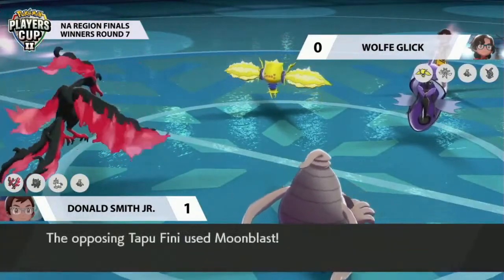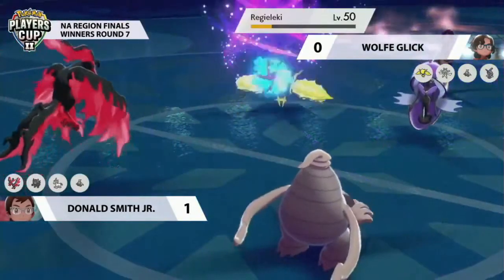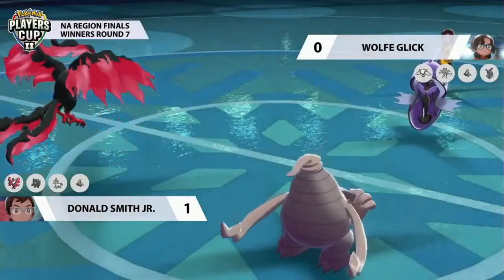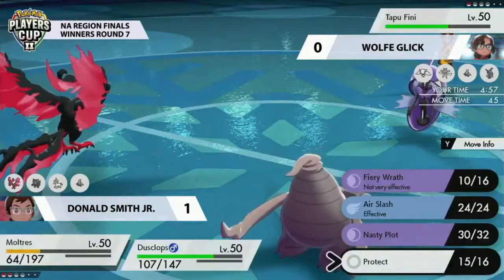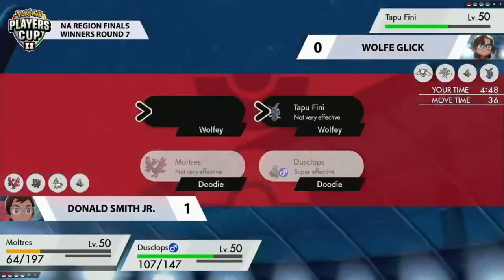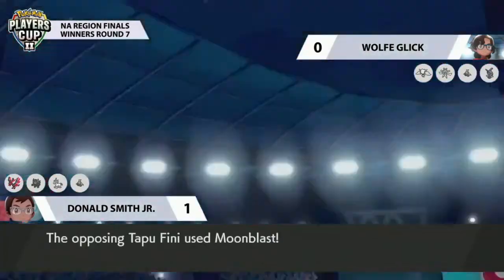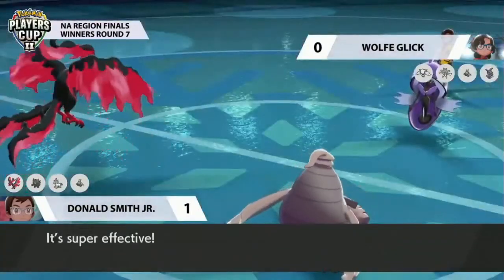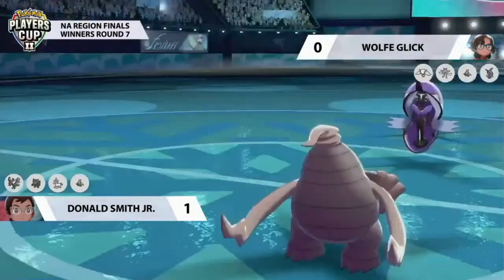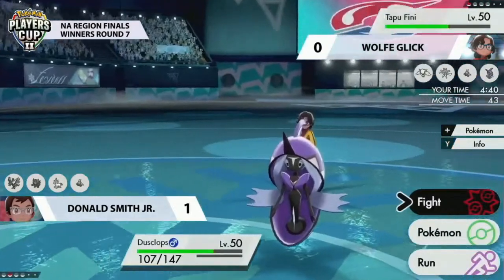Moltres is in an awkward spot — in Trick Room Tapu Fini outspeeds it, and outside of Trick Room Regieleki threatens the KO with an Electric attack. If Donald is smart, he uses Dusclops to pick up the KO on Regieleki and then deals with Tapu Fini after. Going for Protect onto Moltres — saving it from Regieleki — was very wise. Dusclops goes for Nightshade targeting Regieleki, removing it from the field so Moltres can be faster going into the next turn. Tapu Fini still looks relatively healthy at this stage, but Dusclops can keep taking away 50 HP with Nightshade, and Moltres at plus four can deal significant damage. The moon blast comes before Moltres can get an attack off, taking it down, but then it comes down to an endgame with Dusclops. Donald makes the great decision to get Trick Room up again — he has the speed advantage going into the crucial final turns.